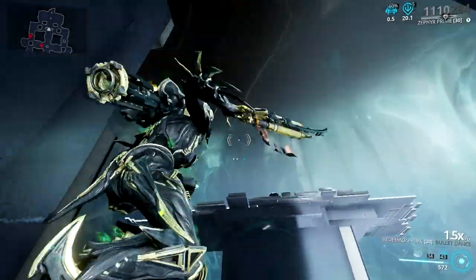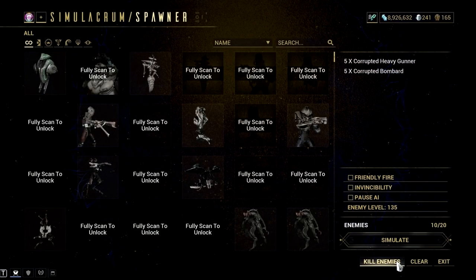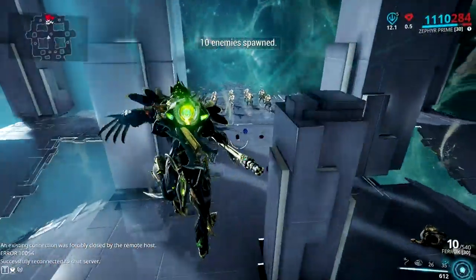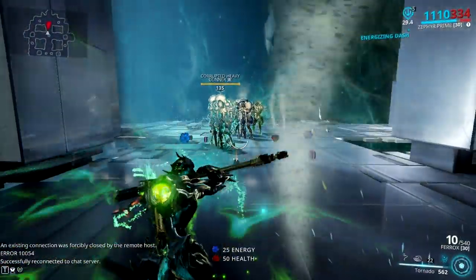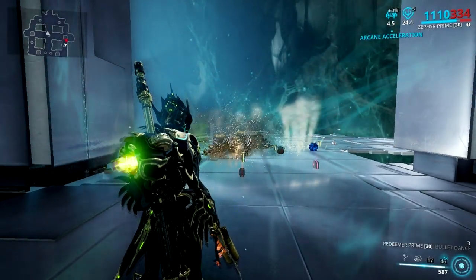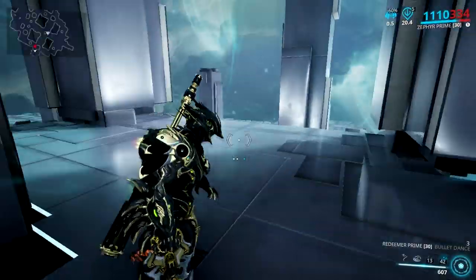try out a weapon modded with gas, with 100% status chance. In short, try out Redeemer Prime. The thing about Redeemer Prime is it works perfectly when enemies are tightly grouped, allowing this weapon to fully take advantage of its gas damage, giving you that one-shot prowess that you desire. No matter how high the level or the armor of the enemies, they die with this combo when you have flawlessly grouped them in place.